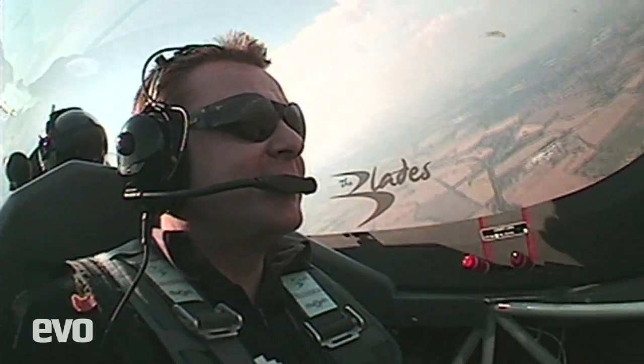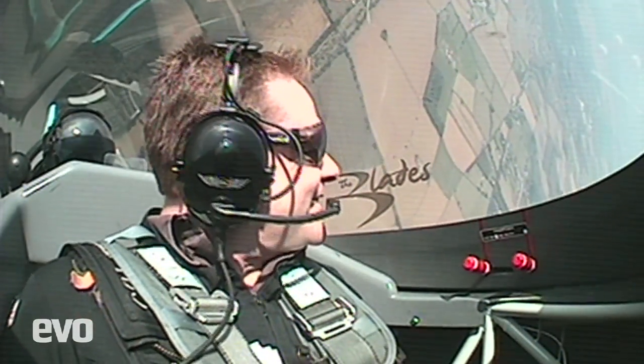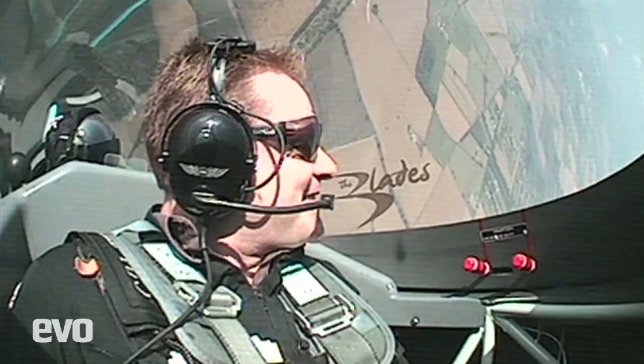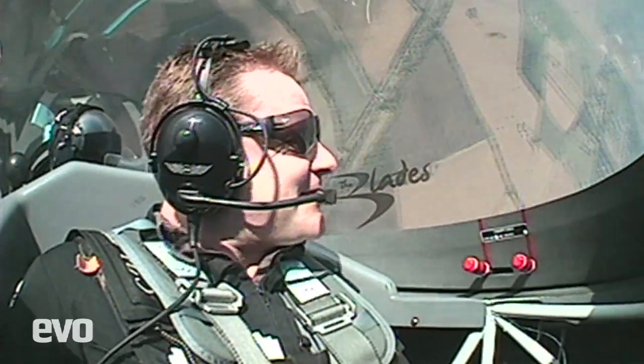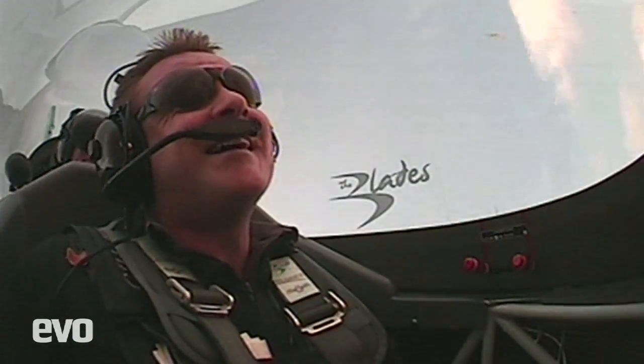Okay, so we're going to go for a stall turn. We're just going to pull the nose up — 3G, looking out of the left-hand wing. And there we are, we're going to go straight up. We've run out of speed now, we're going to kick the nose around — wow — point back down at the ground. And if we wanted to, we can do as many rolls as we want to do on the way down.